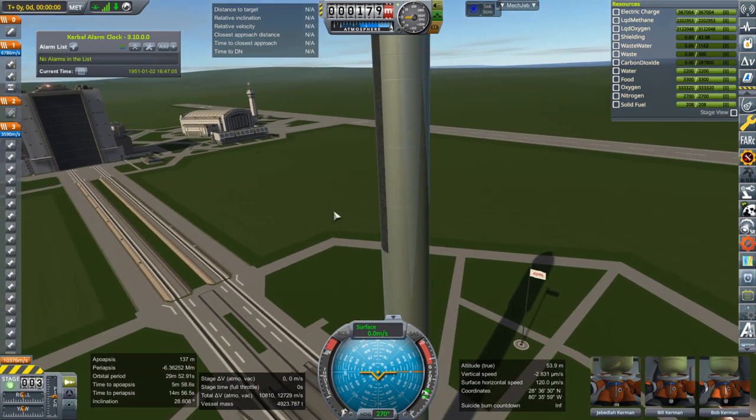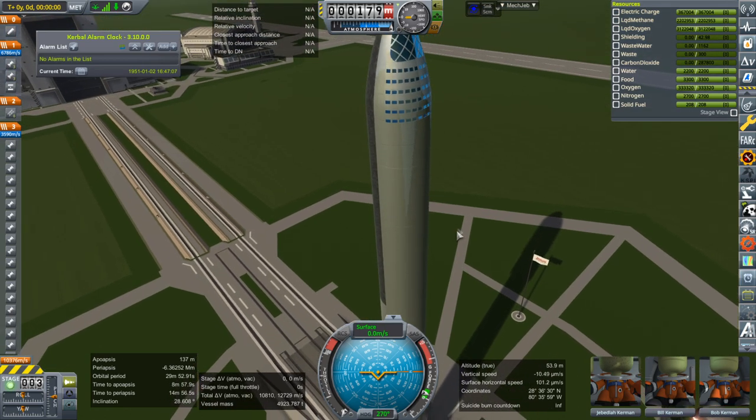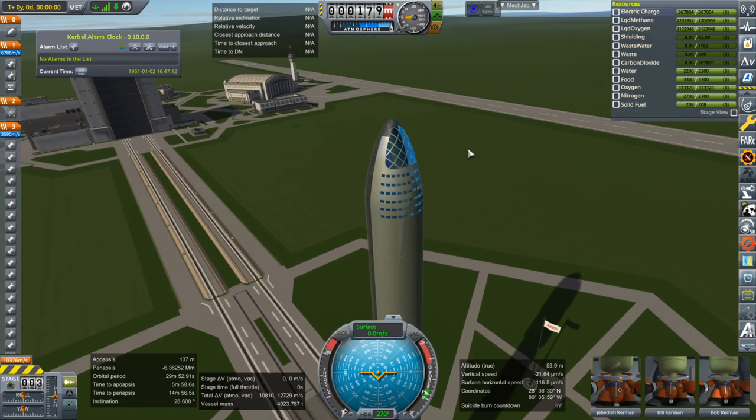I don't know about the solar panels. We haven't gotten any update on that compared to ITS — ITS had those fan-like solar panels. Maybe it has fuel cells now, I don't know. Also, I have no idea about the RCS thruster configuration.